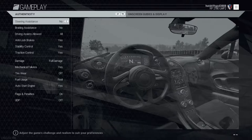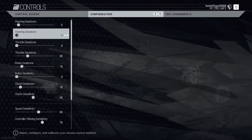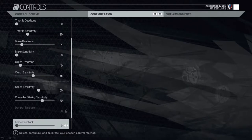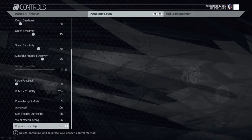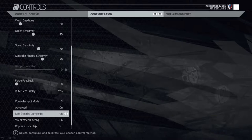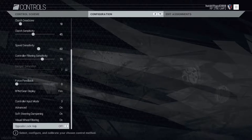Before we get into this, make sure my controller doesn't destroy itself. If I go to my settings, controls — these are my settings: 5, 0, 0, 30, 14, 0, 10, 45, 60, 70, 0. Feedback, RPM, gearbox all on. Advanced message controller input mode is 3, and advanced is on. Steering soft steering dampening on, visual filtering on, opposite lock help is off.